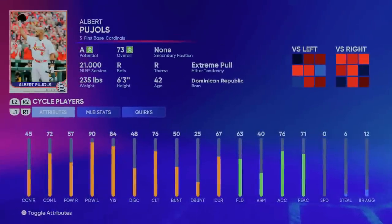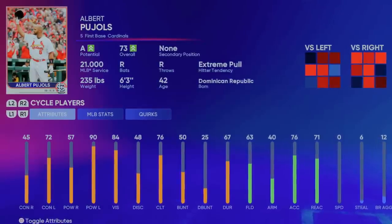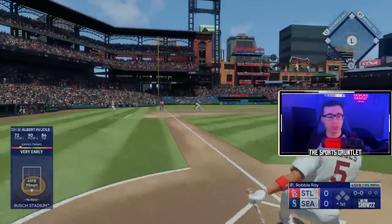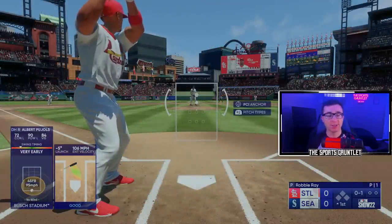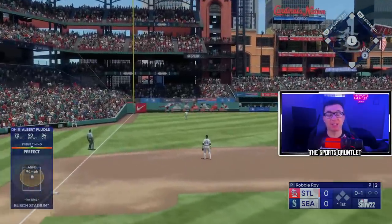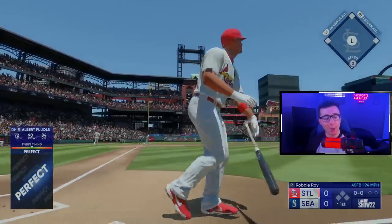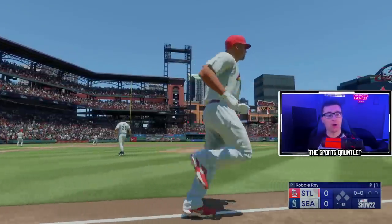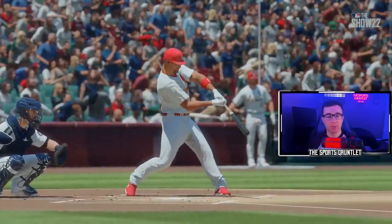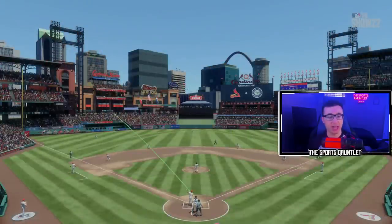We are back on MLB The Show 22 for the final year of Albert Pujols being in MLB The Show. He's only a 73 overall right now — we don't get his perfect 99 overall legend version yet, but we will someday when he's back in the game. Albert Pujols back in MLB The Show 22. He got to 700 home runs — let's give him one more to end off his career with. It was a perfect, perfect, but just a hit. This is the first time we're actually getting to use a player in this video with their actual jersey. Pujols — no doubt about it. 412 feet, 113 off the bat. He did it against a lefty, which he was really good against in his career. We need Pujols back in MLB The Show super soon.